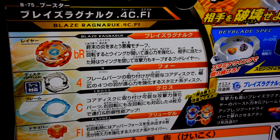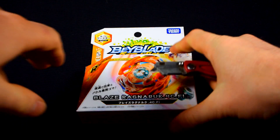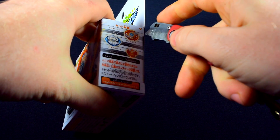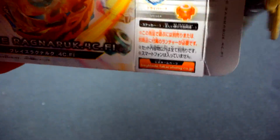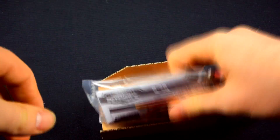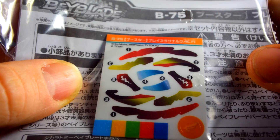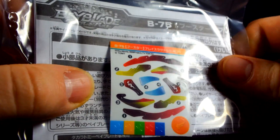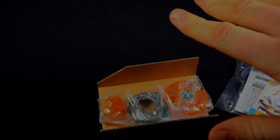Here's the back of the box and the stats. Okay, let's open this guy. Ooh, nice little insert there. Here's the stickers. Looks awesome. Okay, now I'll get everything situated and we'll go on to the close-up.